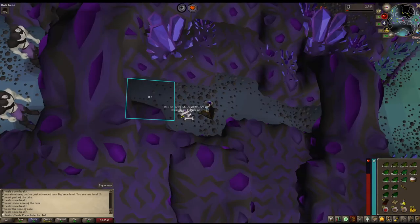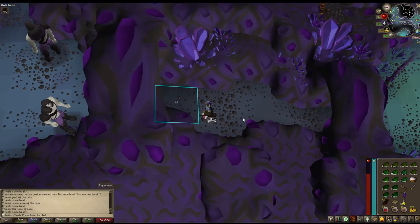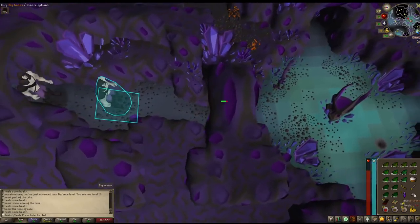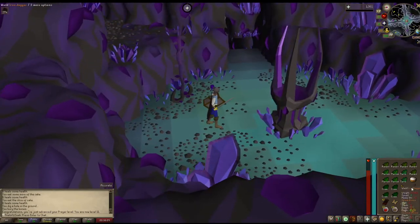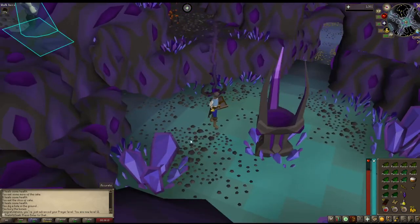That is the final upgrade I can really get from these guys. This is actually a really good upgrade — and an Ancient Shard, not going to be very useful really. But definitely Steel Broadsword works much better than the Iron Dagger. A little slower, but a lot stronger. So getting some kills and training in should be a little bit easier.